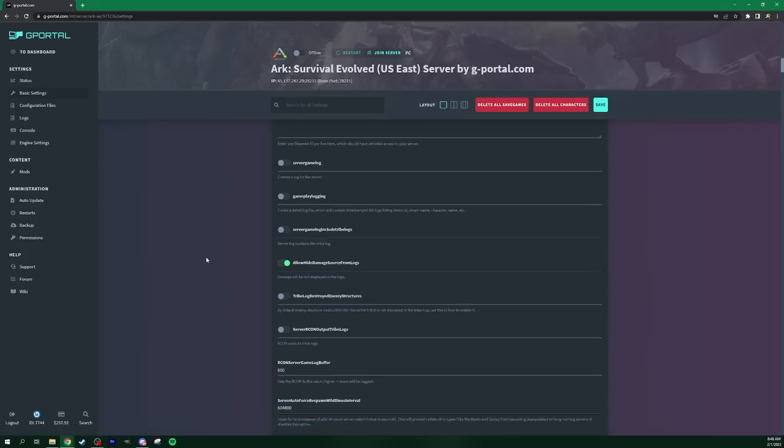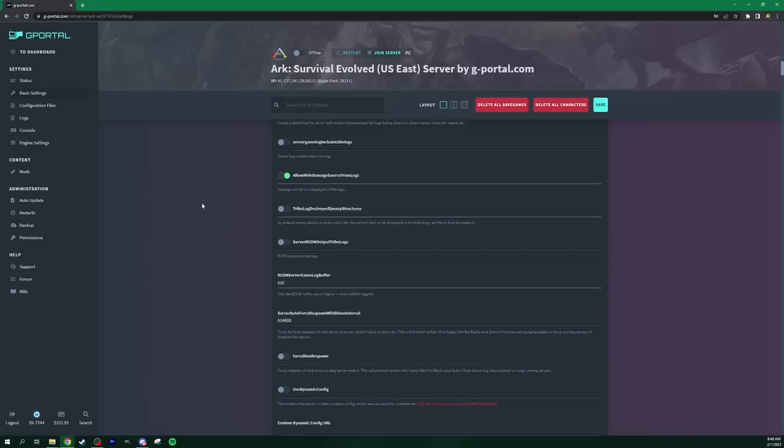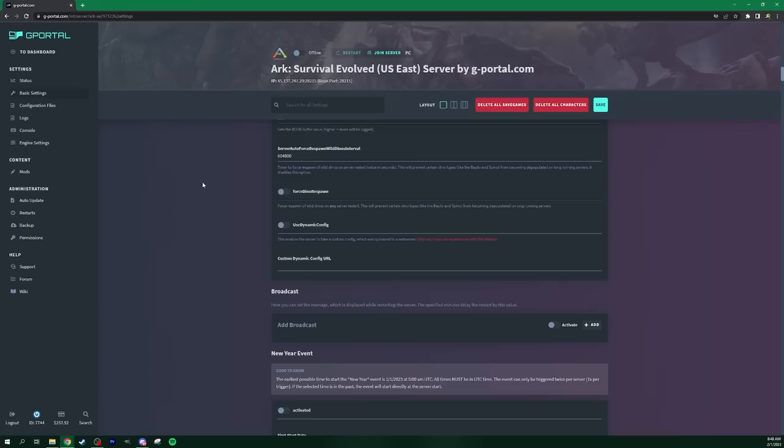Going through the logging options — a lot of them really aren't necessary unless you're troubleshooting, and G Portal support may say to turn on Game Log to find out what's going on. G Portal support is normally really good. There's also a setting that does a dino wipe every time the server restarts. This helps your server run a little bit smoother, especially if you're running mods. It does take the server a little bit longer to turn on each time, but that extra time essentially cleans it on every restart.